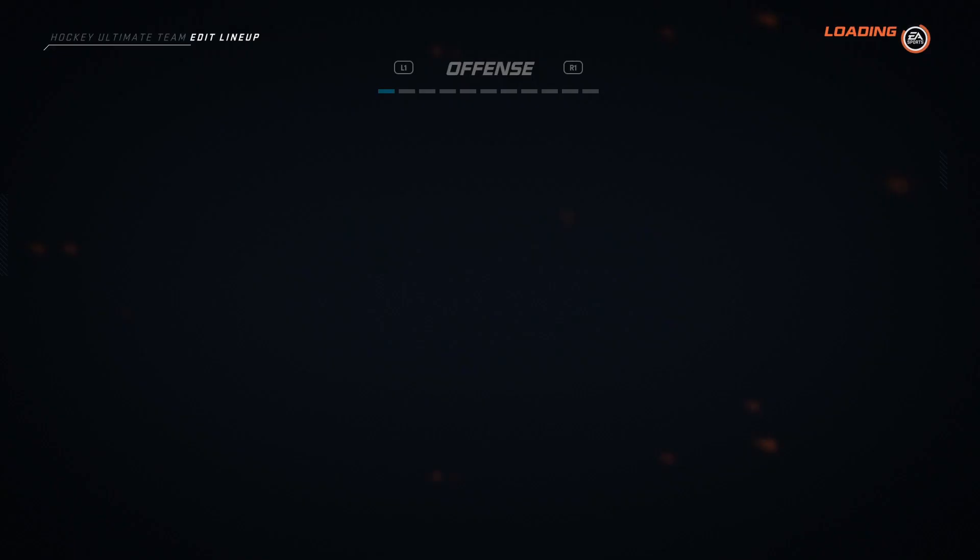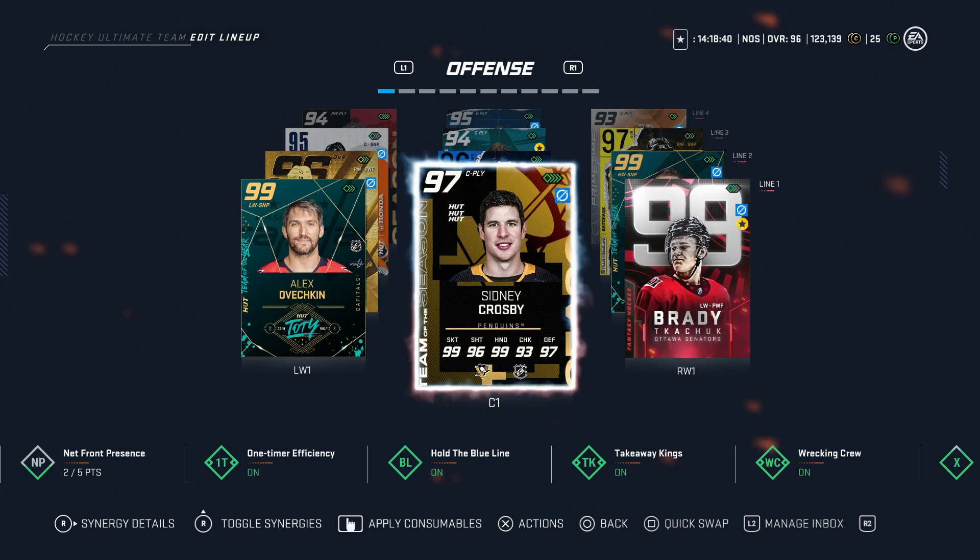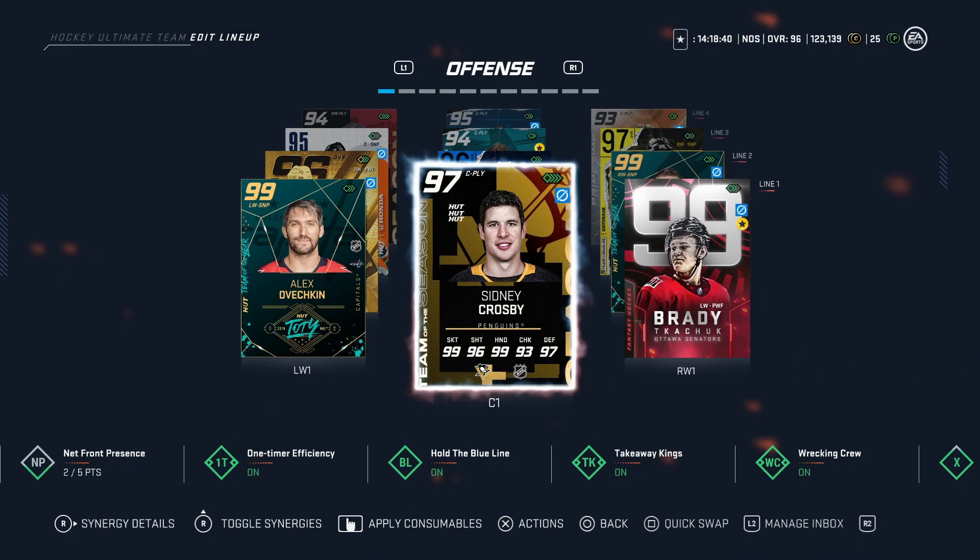I also need to mention that team of the year cards have gone up by plus one, as well as team of the season cards. We've got the Alex Ovechkin here at 99 now, so be on the lookout if you have any of those cards. Let me know what you think in the comments below — we've got a 98 Brent Burns and Victor Hedman looking nice. That's the content for Wednesday and I'll see you guys tomorrow.